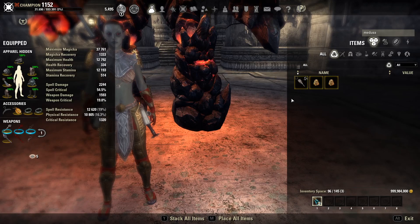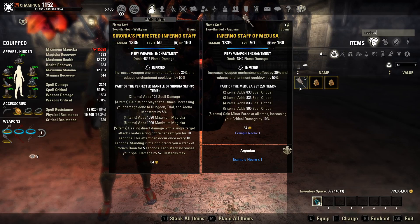For this setup I have Sororia here. The alternative is to run Medusa as a front bar set, which might not be very good — at least not compared to running it on the body. Because the five piece is essentially a static bonus, you want to maintain it on both bars. If you run it as a front bar set, you're losing the 1733 spell crit along with Minor Force while you're on your back bar. That's not a huge deal since you're on your back bar about 25% to 30% of the time, but it is still something to take into consideration.